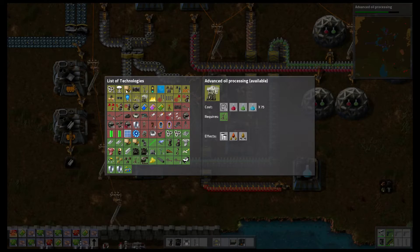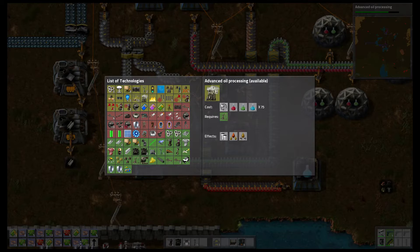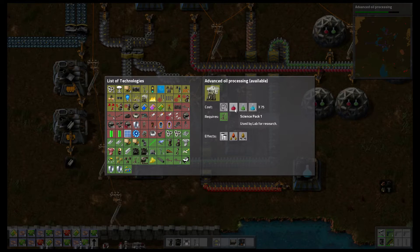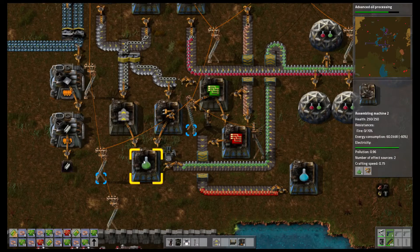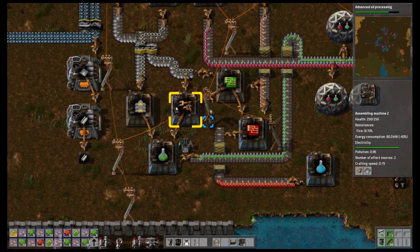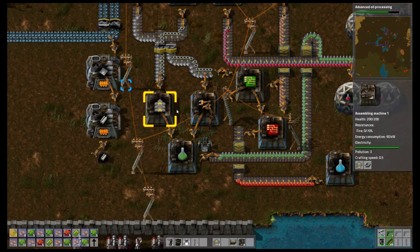To research these things — you can see I'm at about 70% progress on advanced oil processing — what you need is science packs: one red potion, one green one, and one blue one. That's what they're actually called. This whole setup here is pretty much to make these green science packs. As you can see, the conveyor belts and inserter both lead into this assembly machine which makes these green potions.